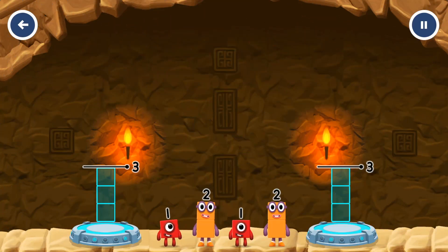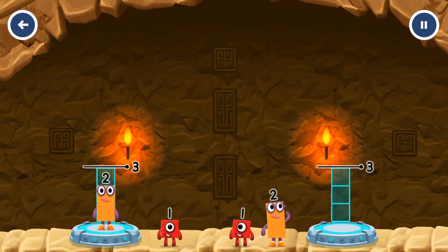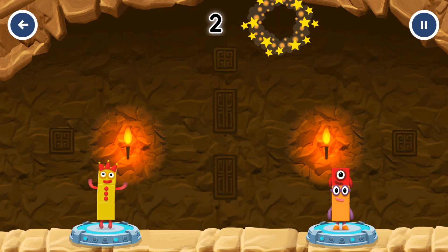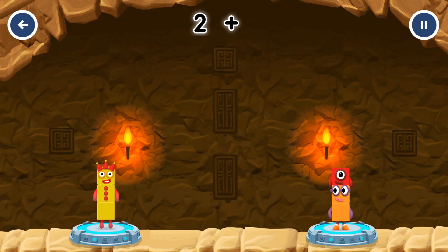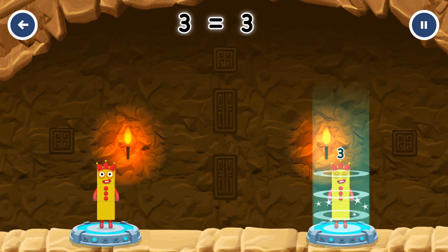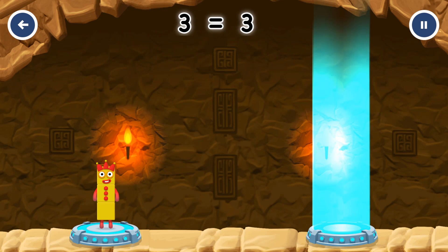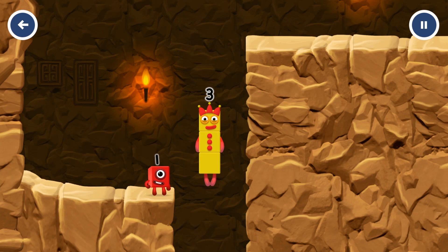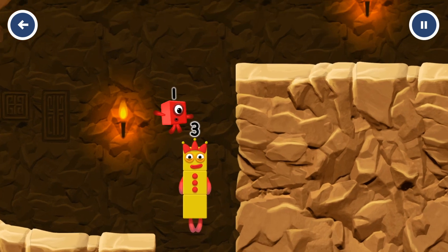Share the number blocks evenly to make two groups of three. Two plus one equals three. Two plus one equals three. Three equals three. Three! Yes!